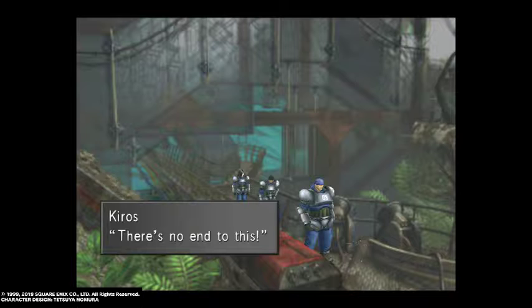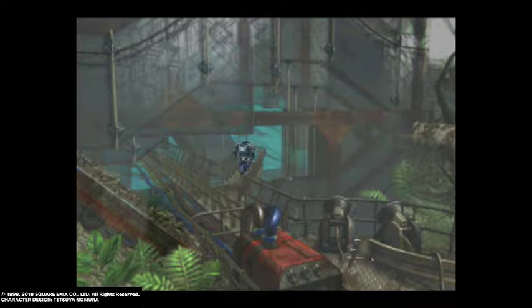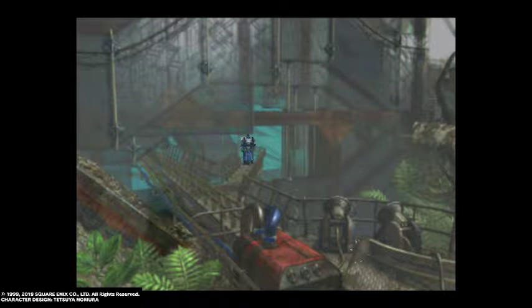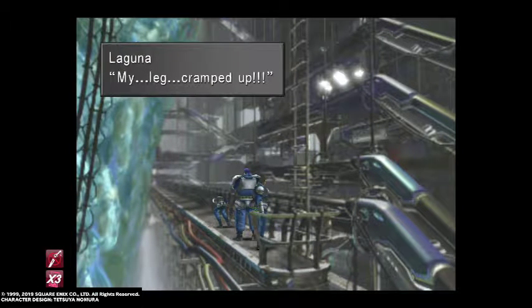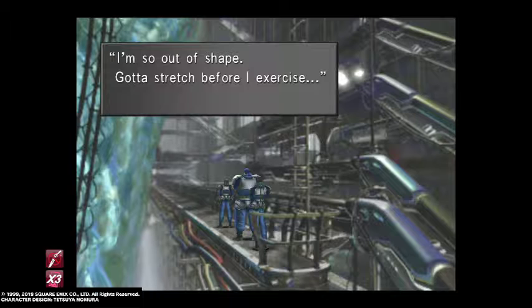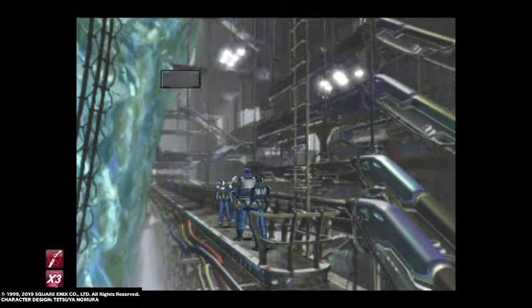That takes care of the forced encounters for now. 'There's more coming. There's no end to this, better make a run for it.' Right then, so we'll take the right path first of all. A ladder - it leads down. So we want to make our way down the ladder. I'm going to speed things up a little bit here and turn no-encounters on for a moment as well. 'My leg cramped up. Phew, it's fine now. I'm so out of shape, got to stretch before I exercise.'